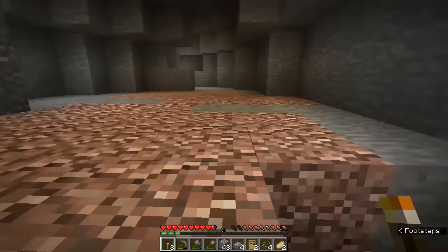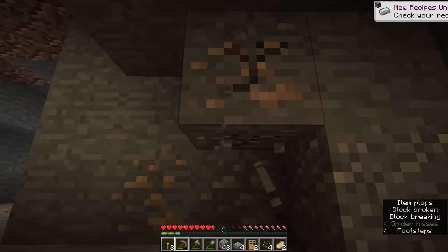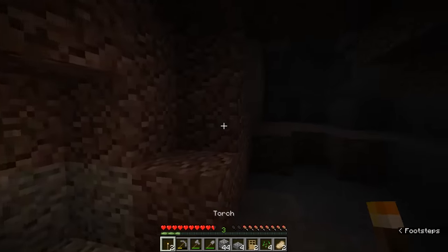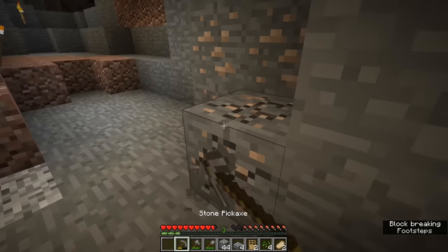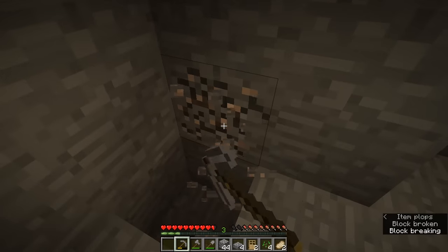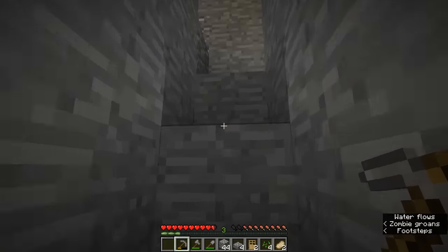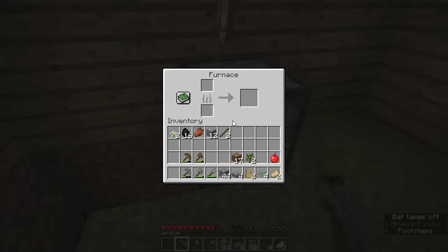We're placing torches on the left-hand side as we explore. Look at that — we have found some iron ore, which is precisely what I wanted. I'd really like to find more iron before getting too deep because iron is used for iron armor and shields. I'm going to light up this area so nothing sneaks up on us, then mine out this iron ore. I often accidentally place torches on blocks I want to mine, so we'll remove it and replace nearby. We're going to grab all of this iron — there's even a little more further down the corridor. I have to make sure these areas are nicely lit up.